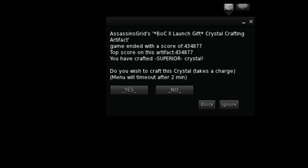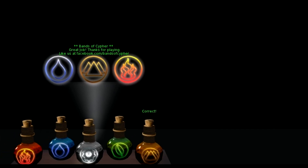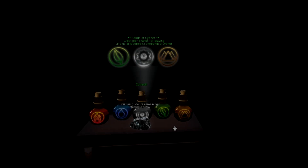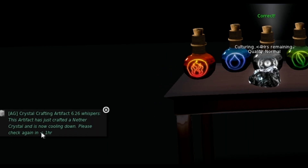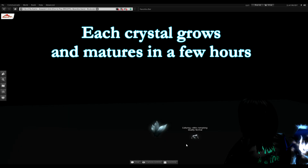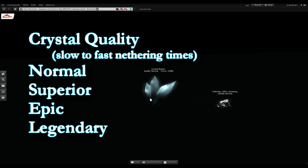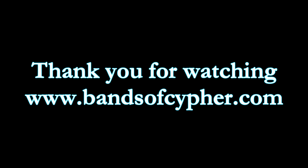Looks like I have a chance to craft a superior crystal, so I'm going to go ahead and spawn that. And there it is. Now that I have chosen to spawn this crystal, if you touch the table you will notice that it tells you it is on cooldown, so you will need to wait for that to come back up, or you can play on another table. When your crystal has finished growing, it will state which quality it is — normal, superior, epic, and legendary.